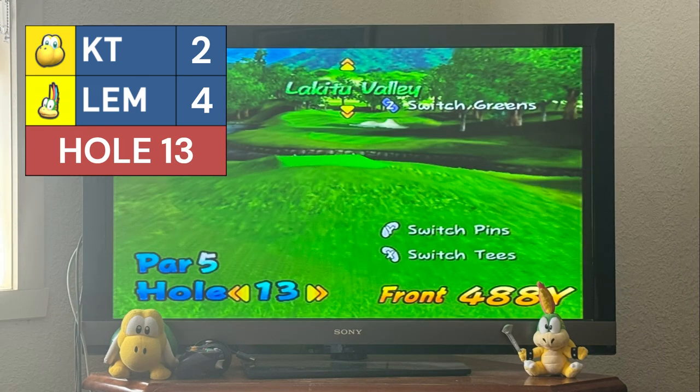Hole 13 — a par 5 at 488 yards. Koopa Troopa needs to score here. Lemmy uses a power shot aided by Super Top Spin to get to less than 200 yards from the hole. Koopa Troopa is 230 yards out and uses drive and a power shot, gets a very friendly bounce, and it's on the green at 26.6 feet. Lemmy hits beautifully on the green at 16.4 feet. Koopa Troopa holes for an eagle; Lemmy also converts his putt. Both score eagles — no change in the lead.